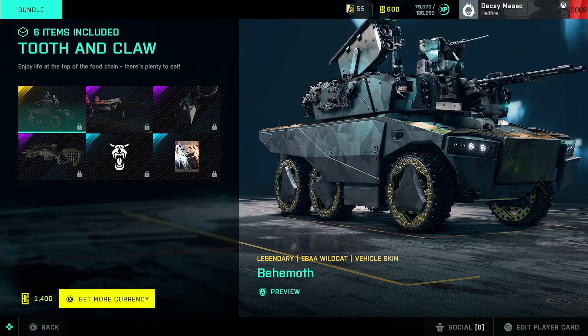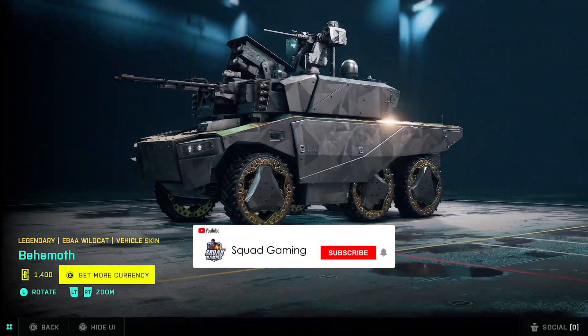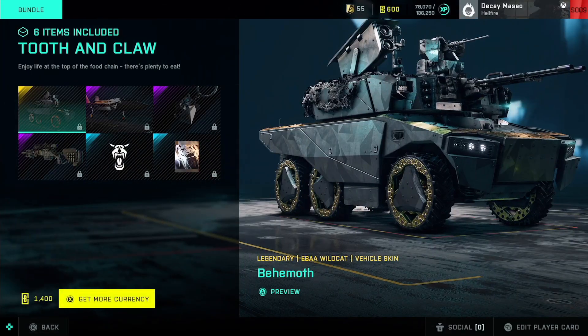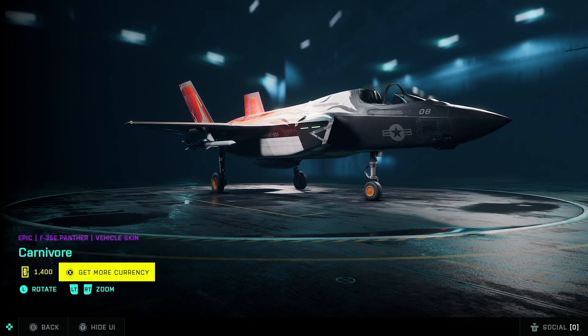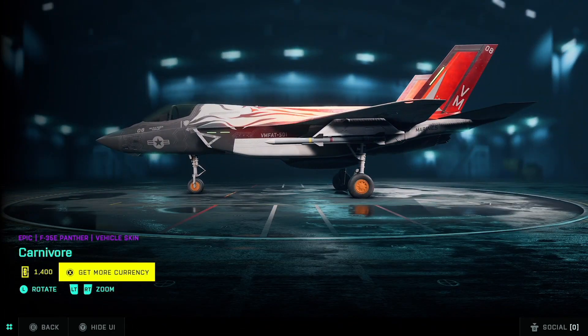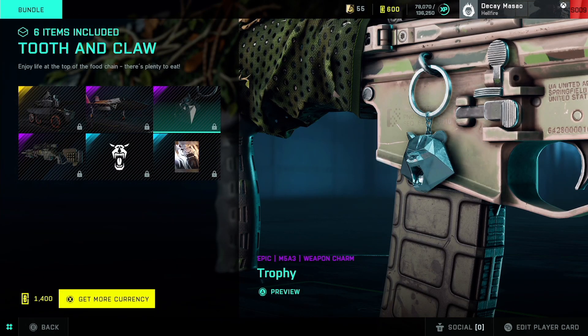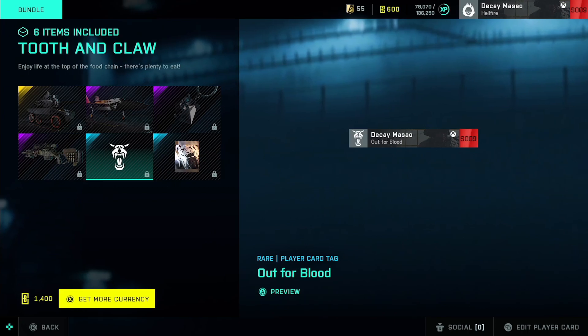Dice always seems to be adding weird cosmetics for certain vehicles people don't really use — at least for me I don't really use vehicles too much — but this one looks pretty cool for the Wildcat itself. That's a pretty cool skin, kind of different. I would never use it though. These bundles with just vehicle and weapon skins are not really for me; I'd rather have an operator skin. Another jet skin, looks interesting. Weapon charm is kind of cool, player card, emblem, player card tag.